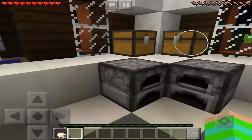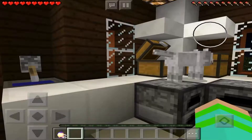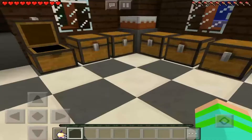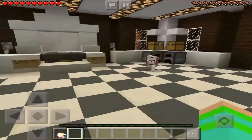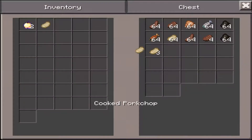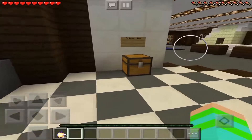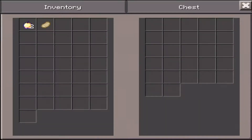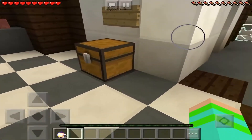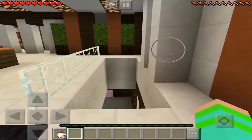Over here we got this potion thing and some furnaces - obviously they don't have anything in them. Nothing in the chests either. And here's the rubbish bin - let's say we don't need any cooked pork chop because we're vegetarian, so we put it in here and it goes in the garbage.